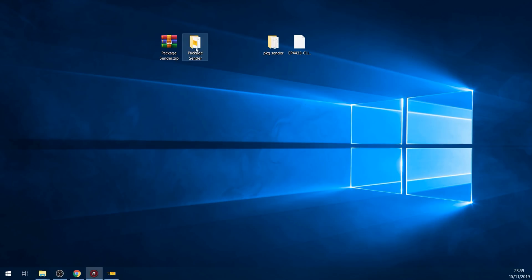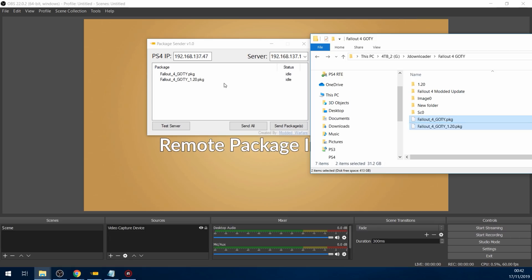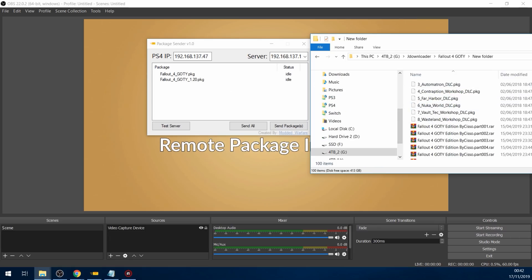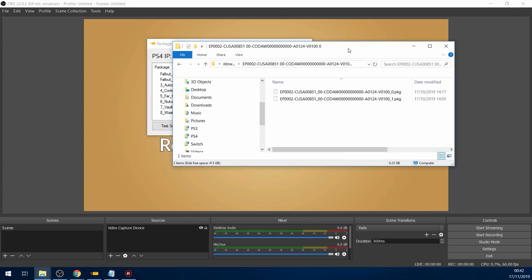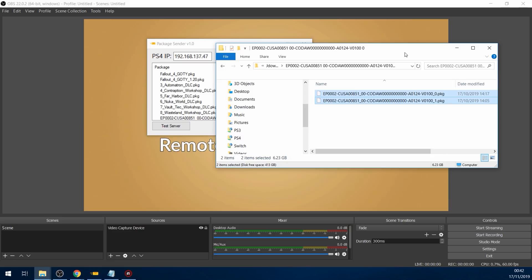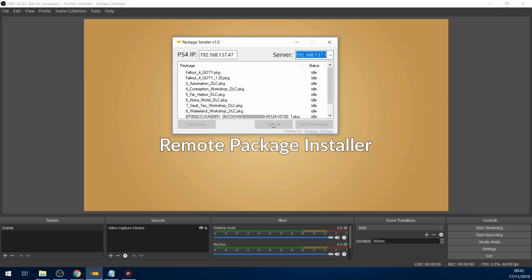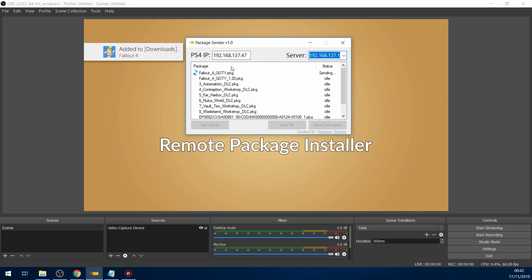That's mainly why I made this tool — so you can install multiple package files at once. If you take Fallout 4 plus its update and all the DLC, you can drag those in and even install multi-part package files. This is an update for Call of Duty Advanced Warfare that comes in multiple chunks — part 0 and part 1 — so you can drag that in as well. Most retail package files will be split into multiple parts if they're larger than 4 gigabytes, and this tool can install those as well. Then once you have all your package files, you can just click send all and it will go through sending all of those package files one by one.